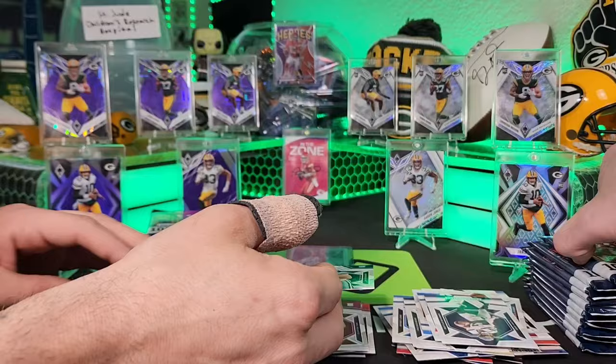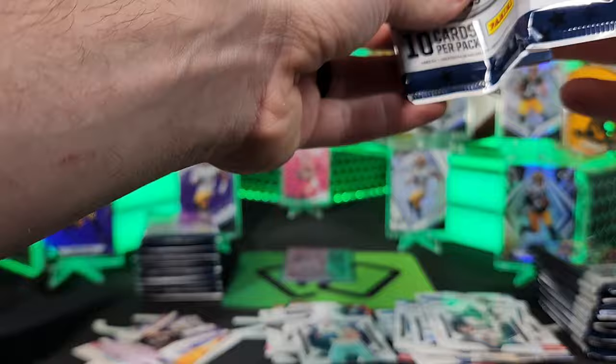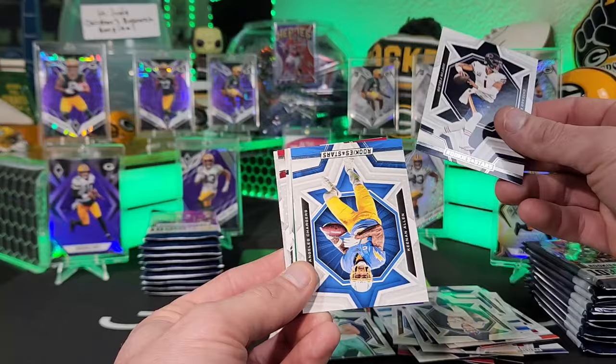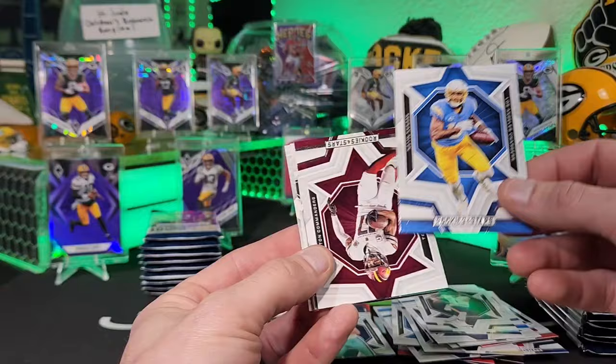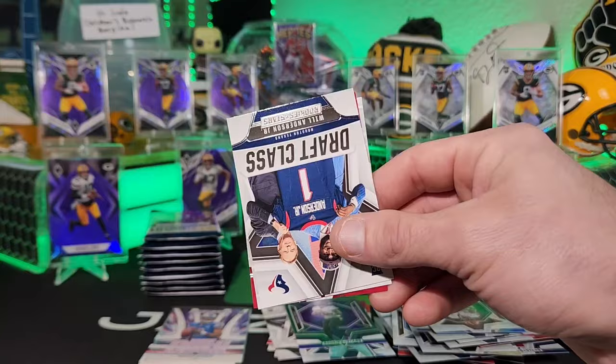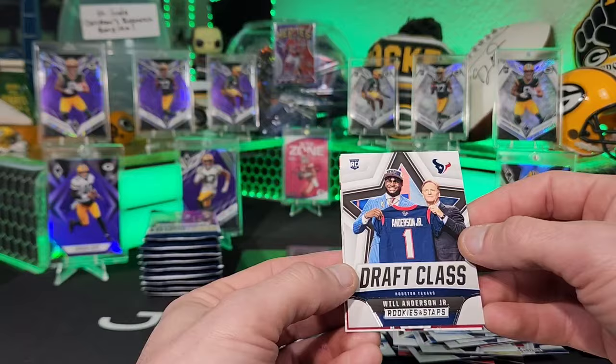Rookie Rushes are pretty cool — Colby Wooden, I actually have his auto too. Terry McLaurin green parallel, Lamar Jackson on the green, Aaron Rodgers — keeping that one. Then we finally get a Will Anderson Jr. — feels like we need to move the light, it's blinding everyone.